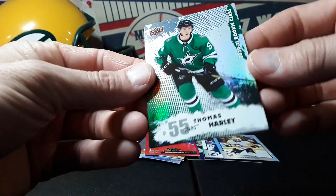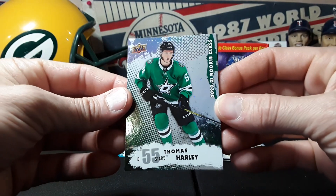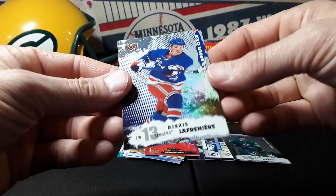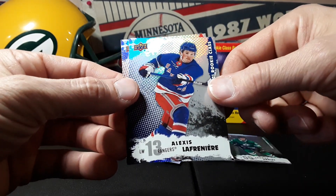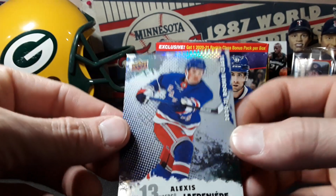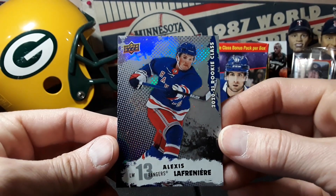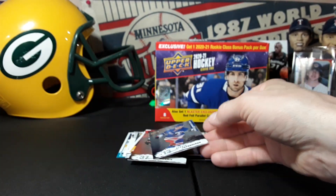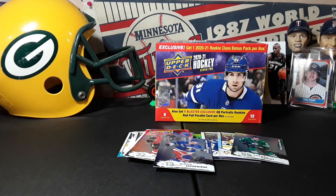Let's see what this bonus pack has to offer. First up: Thomas Harley from the Stars. Oh, I think that's a good one — Alex Lafrenière, correct me if I'm wrong, first pick of the draft, right? And Josh Norris from the Senators. This is a very nice card — maybe a little dented there, but very sweet. That's the extra bonus pack right there. No Kaprizov though for me, but I will be trying again. Thanks everybody for watching, till next time, peace!